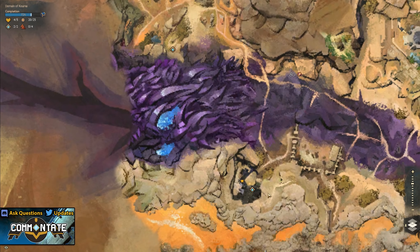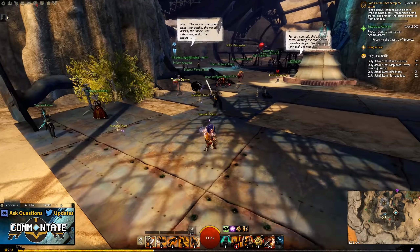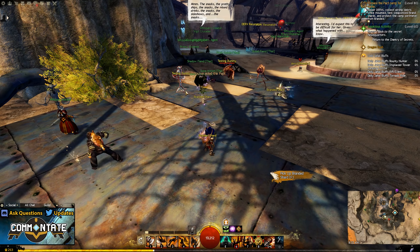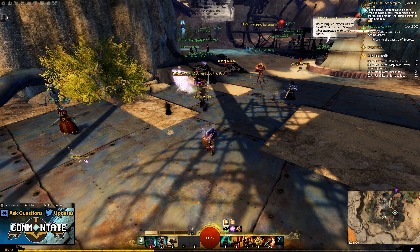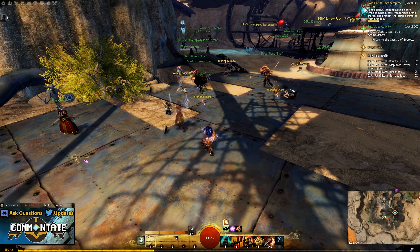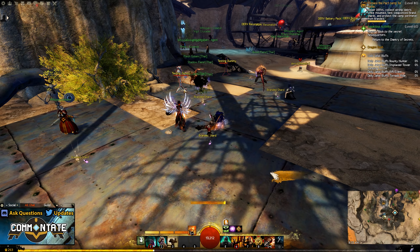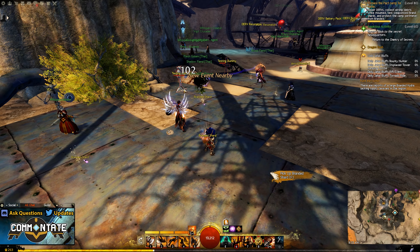For the fourth map, or the Jahai Bluffs, head to Sol's Vendetta waypoint, and right next to the waypoint you should see some training dummies and some branded crystals in front of them. All you have to do is pick up the branded crystal and throw it at the dummy, and if you do it just right, you'll actually hit all three of the dummies at the same time, giving you some bonus progression. The branded crystals continuously respawn, so just stand here throwing crystals until you complete the heart.